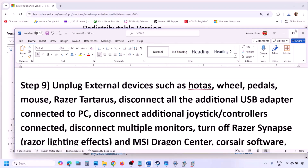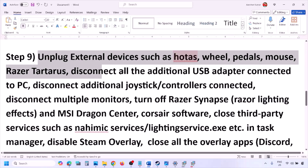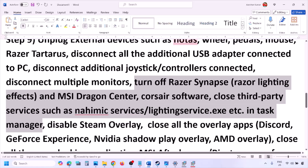The next step is to unplug all external devices you are not using — such as HOTAS, wheel pedals, USB adapters, or dongles. Disconnect any additional controllers, disconnect multiple monitors and try launching the game on a single monitor. Close any third-party services or applications that are running.